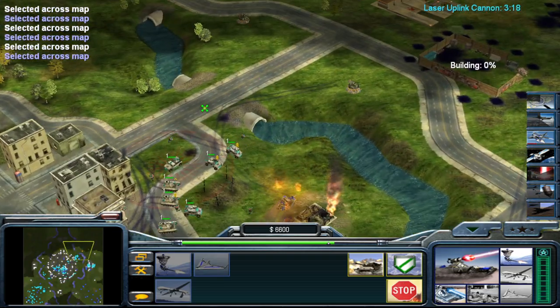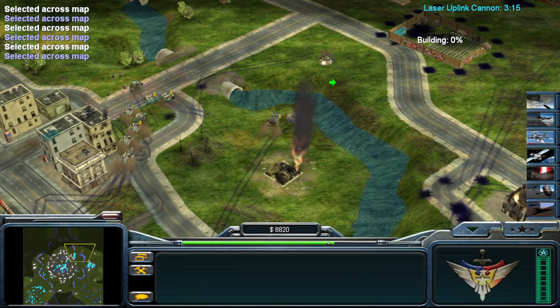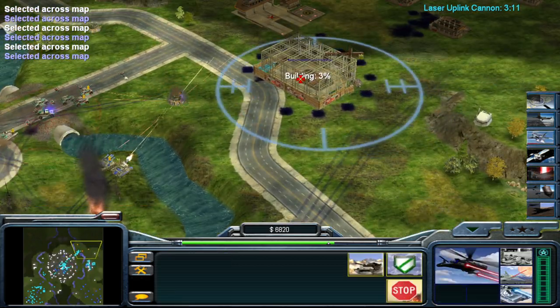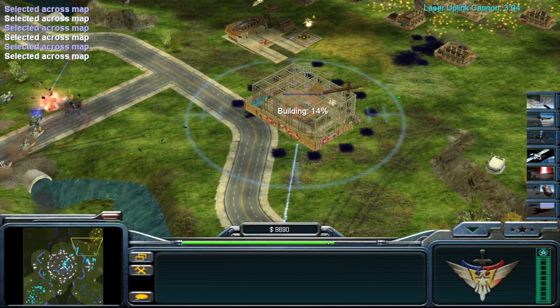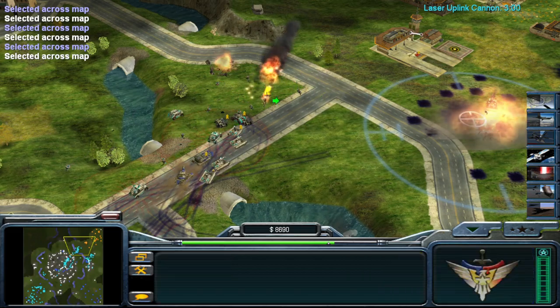Heavy armor ready for action. Moving in. Floor wide open. Laser command — recovered on the way. Connect target. Clear the area. Crusader tank responding. This will be gone. Command team moving to new A.O. Heavy armor ready for action. Taking new ground.